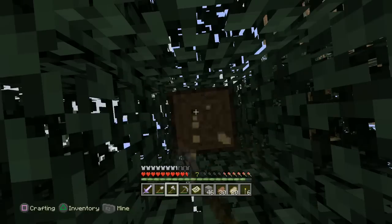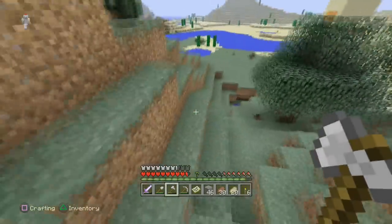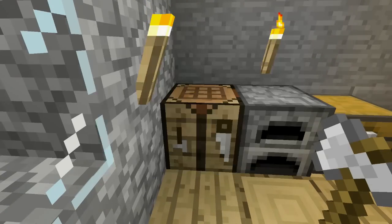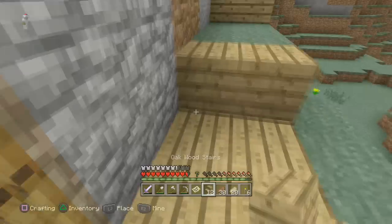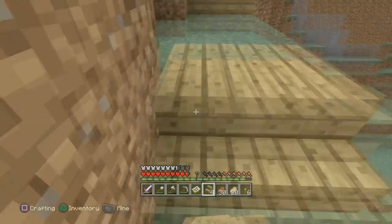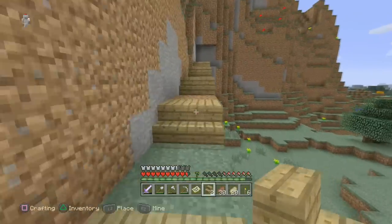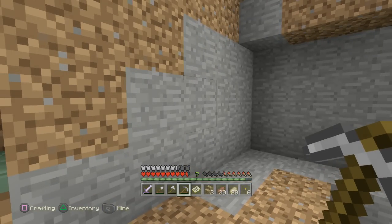We're going to go ahead and get just a few trees chopped down here and transfer that into wood. 40 wooden planks should be enough to make a staircase for that - something we can perfect in due time. We've got so much to do. Alright, 12 might do the trick. I want to be sure I have some room for all the loot we may obtain in the nether. Speed up the video starting now.